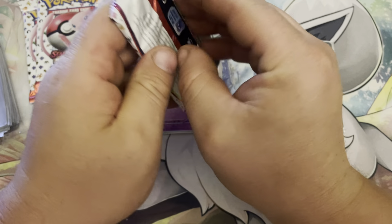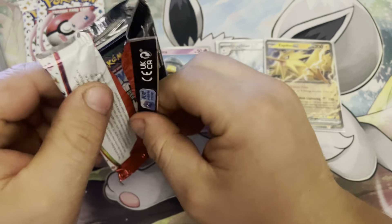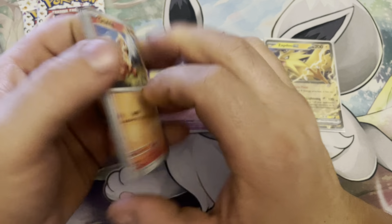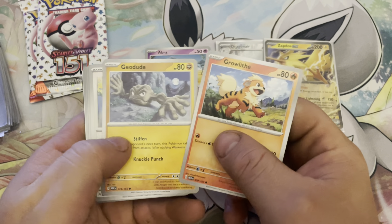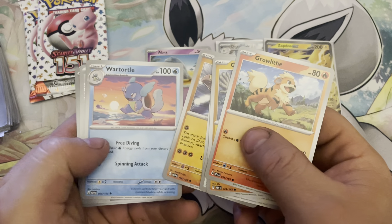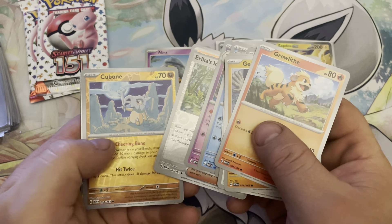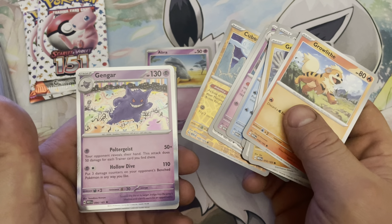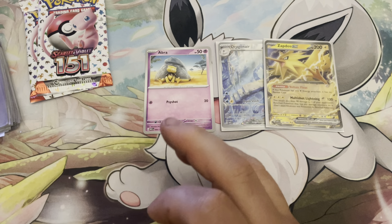Pack number four. Growlithe, Geodude, Jigglypuff, Staryu, Hitmonlee, Wartortle, Hypno, Erika's Invitation, Cubone, and a Gengar — pretty cool Gengar, I really like it — and a Water Energy. So nothing special in that one.